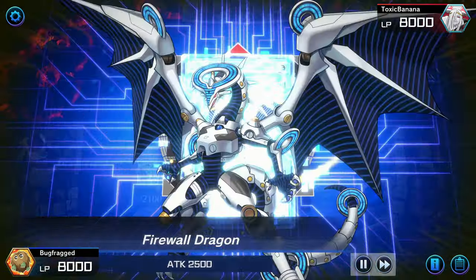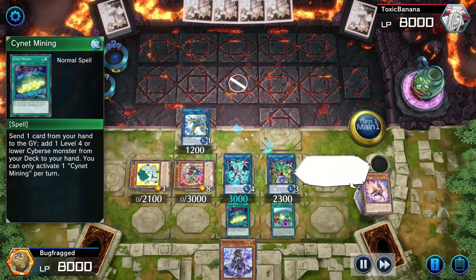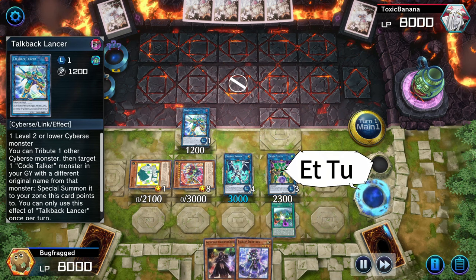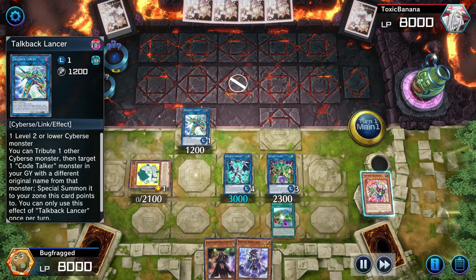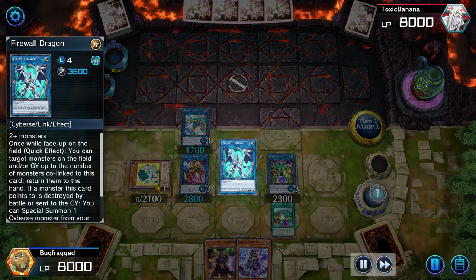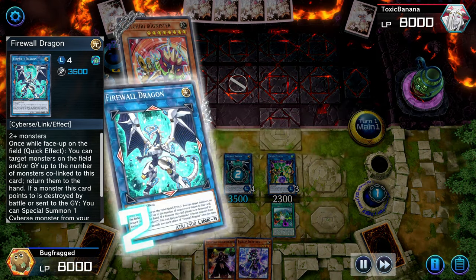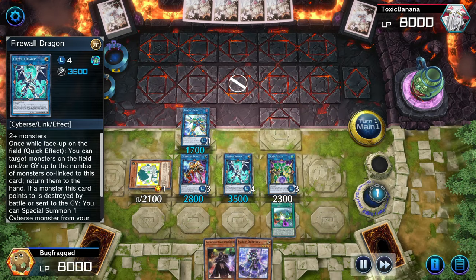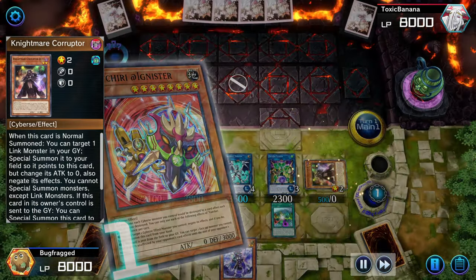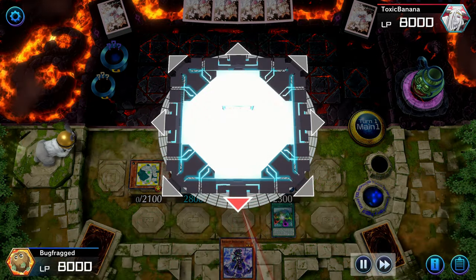Here's one of the most critical parts: Firewall Dragon. Not only is it good for middle co-linking, it also can bounce enemy cards if needed. Now I get Transcode Talker back thanks to Talkback Lancer. Firewall Dragon's effects are kind of weird — the game always asks for its first effect before its second, even when you think it should be the other way. So you have to be careful of that.